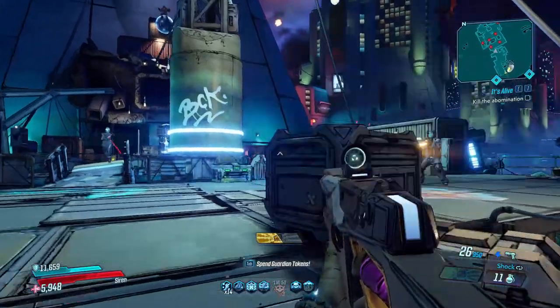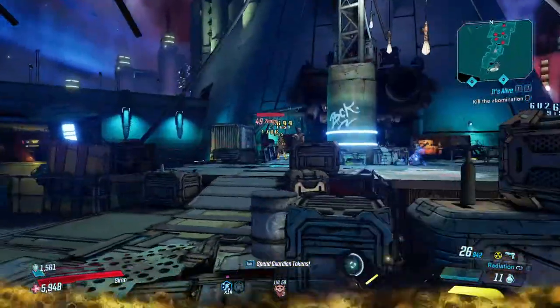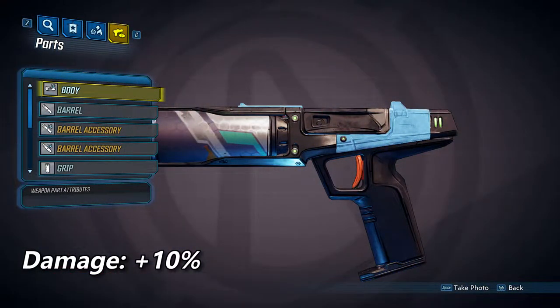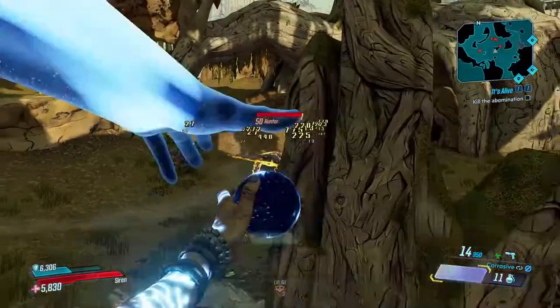Next we're going to take a look at the body. Unlike the body on every other gun in the game, the Maliwan pistol body does not have any listed accessories. But if you look at a bunch of different Maliwan pistols, you will see that there are three different versions of the body. The first one has smooth sides and actually increases your base damage by 10%, but it's not listed. The second one with these knobs will increase your fire rate by 10% — again, not listed. And the third one doesn't do anything obvious; it might affect the handling or accuracy, but those formulas are a lot more complicated to figure out.